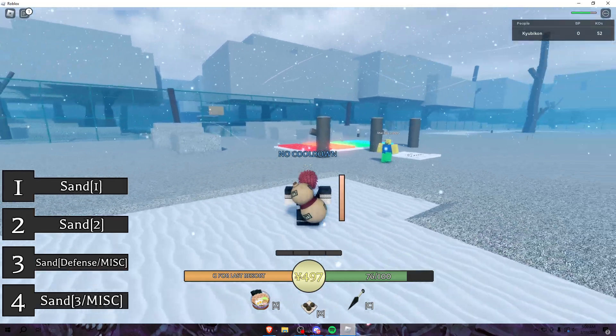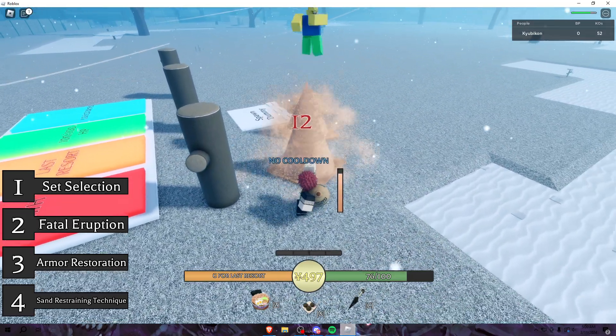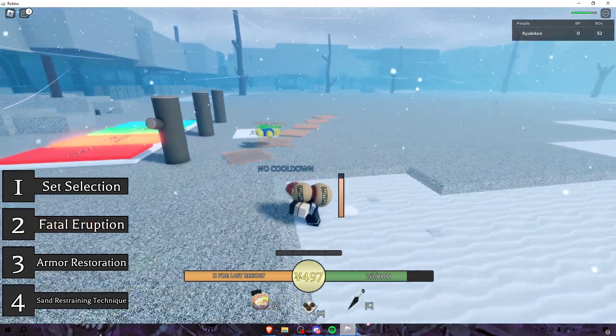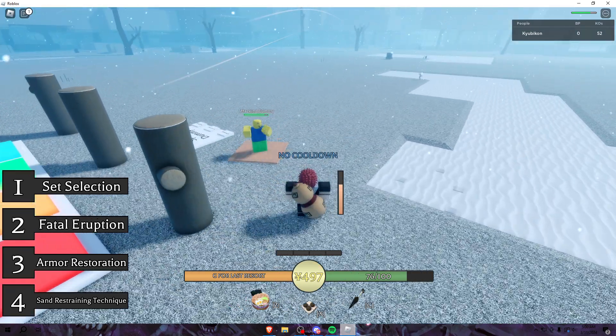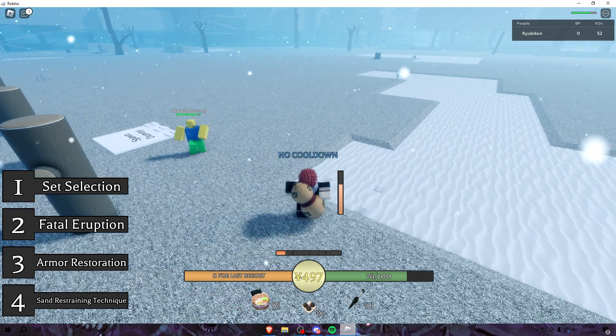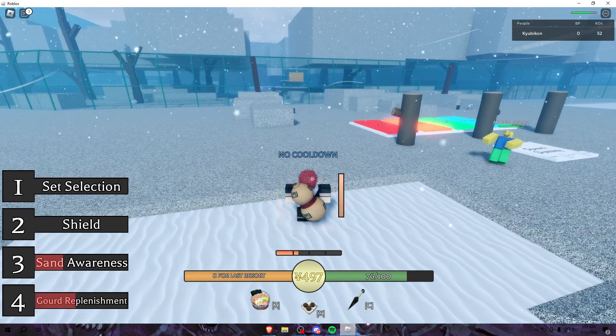Gold replacement gets your sand back up so you can use your moves — pretty chill. Fatal eruption with sand restraining technique gives you a free combo and they literally can't dodge it. It's kind of overpowered. Let me get my sand back up.